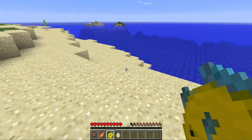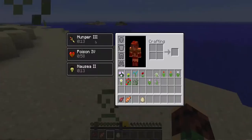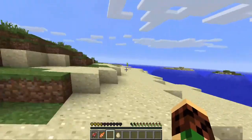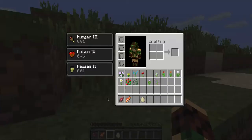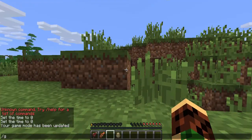I'll show you now what pufferfish does when you eat it. It gives you Hunger, Poison, and Nausea too — pretty painful. Although it never kills you, it does make you pretty sick. It only ever takes you down to half a heart, which is good.